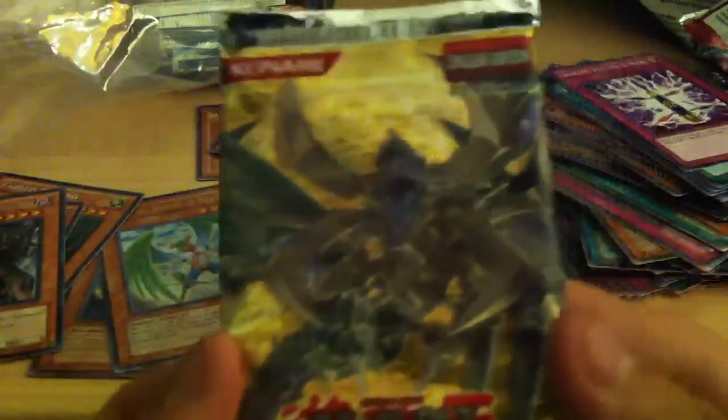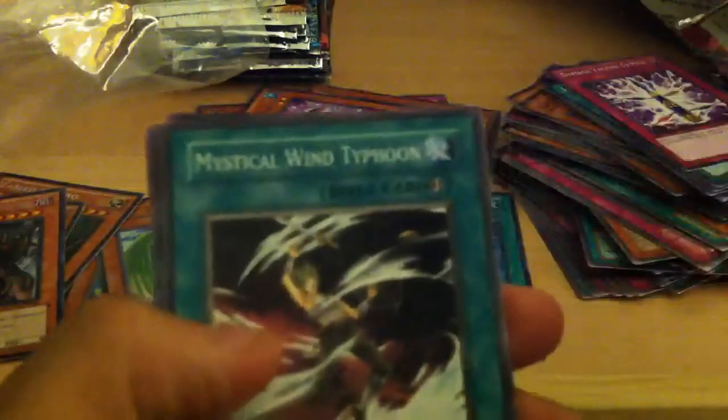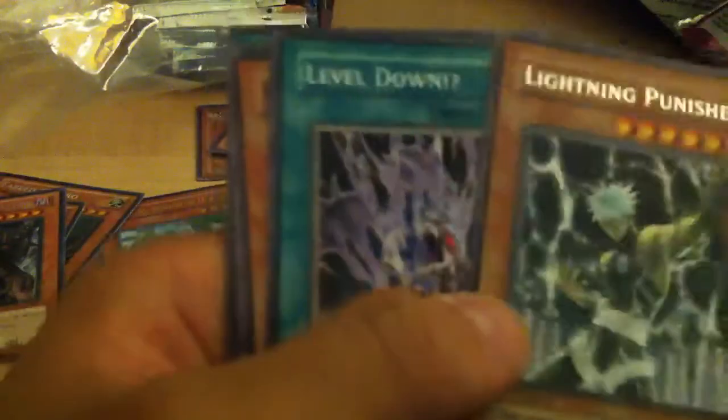Next, the 12th Pack — Cyber Dark Impact, First Edition. Cyber Ogre, Mystical Wind Typhoon, Barrier Statue of the Heavens, Straight Flush, a rare Lightning Punisher — I have an Ultimate of this, the Ultimate looks really awesome. Level Down, Snipe Hunter, Alien Mars, and Silent Switch.